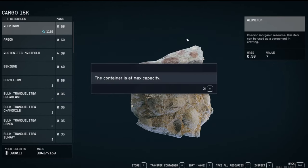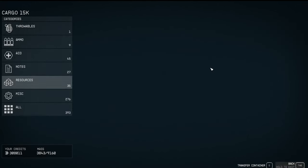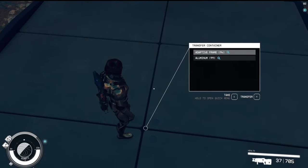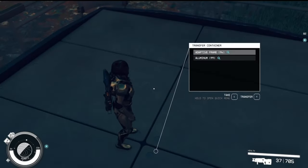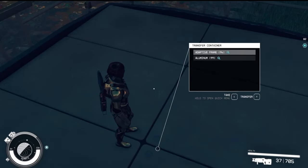The container is at max capacity, so yeah, these transfer containers do not hold a lot. But you can see it right there — there's the Adaptive Frames and the Aluminum. So yes, you can transfer from your ship to the transfer container.